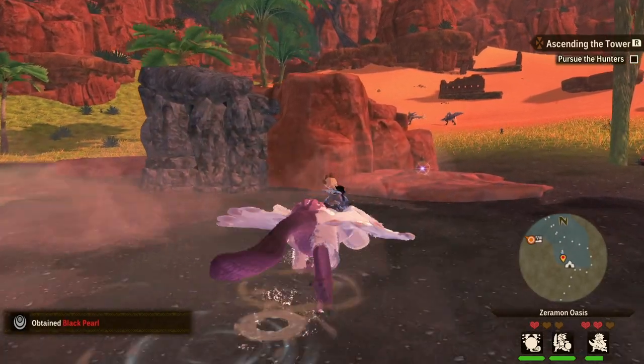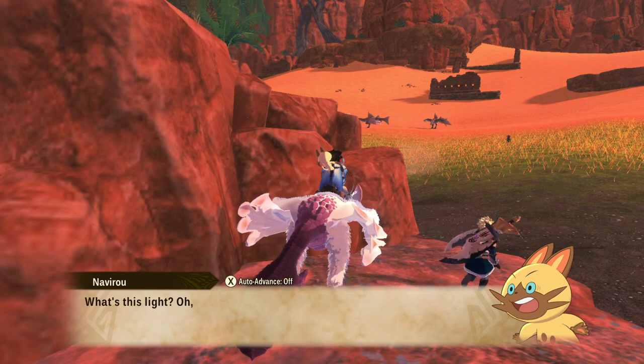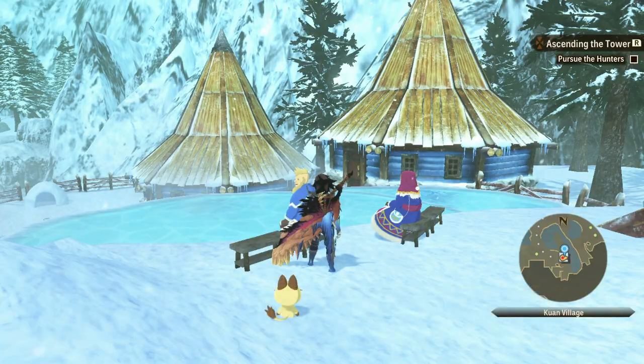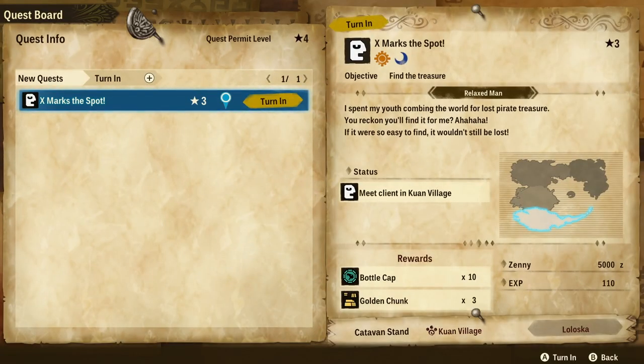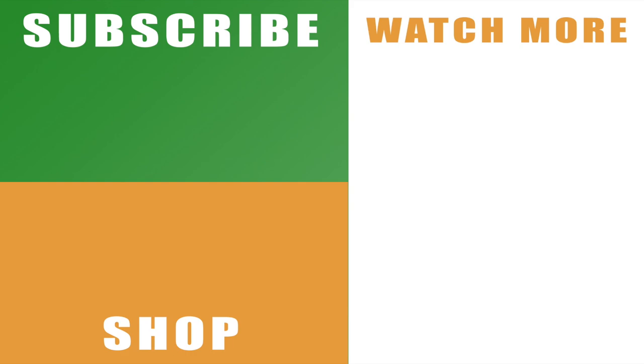If you look for this structure in the middle of the oasis, you'll find the question mark and be able to pick up the pirate treasure itself, which you can take back to the relaxed man in Lelosca and complete the X Marks the Spot pirate treasure chest quest in Monster Hunter Stories 2.